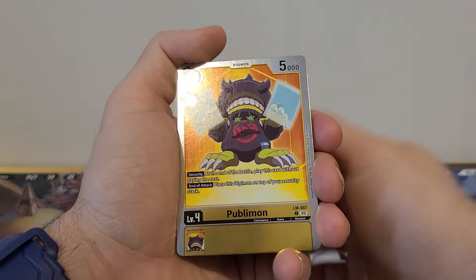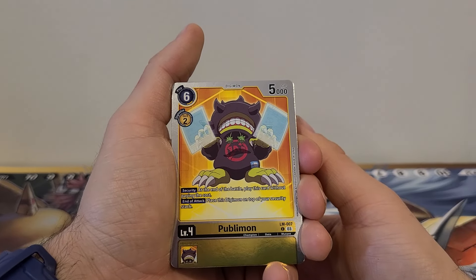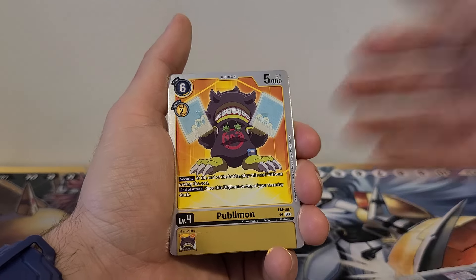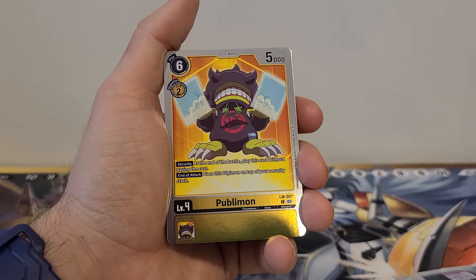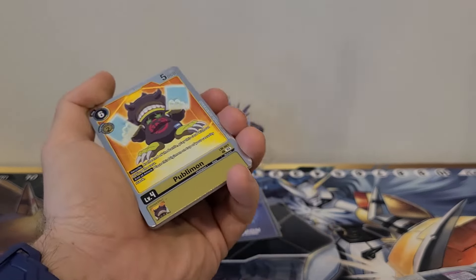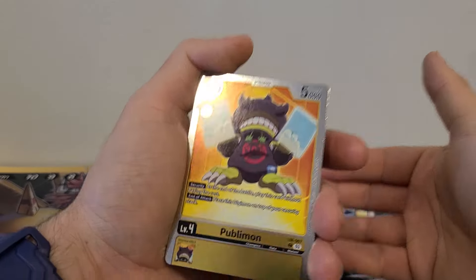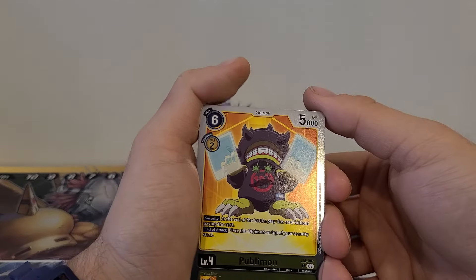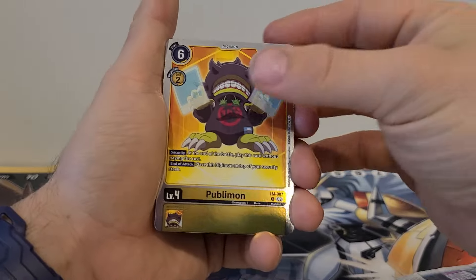Publimon, six play costs, two digital flushing costs, 5,000 DP. Security: at the end of the battle, play this card without paying the cost. End of attack: place this Digimon on top of your security stack. No Inherited Effect. So it's meant to attack, then it goes to the security stack, then it comes back out from the security stack — kind of like looping over. It is very weak, so that's not great, but I do kind of like it.